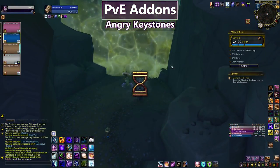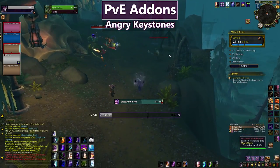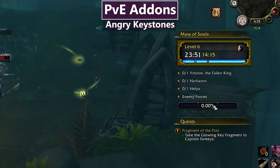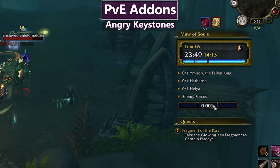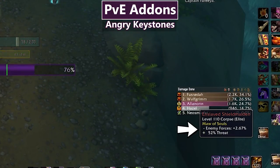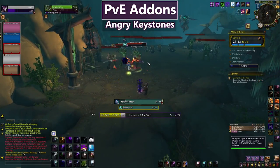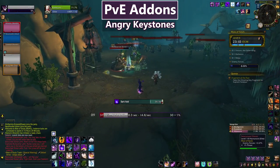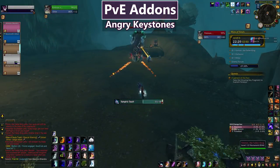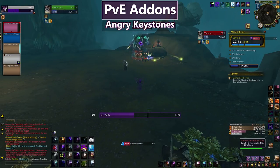The next PvE addon is Angry Keystones, specifically for Mythic Plus dungeons. It shows you the exact kill percentage needed down to a smaller decimal than normal, and on mouse-over shows the exact percentage an NPC contributes to help you plan your dungeon. It shows your key level, the time counting down, and detailed info on how much time you have left for various completion levels. Overall, Angry Keystones is a comprehensive companion for anyone who likes to run Mythic Plus.